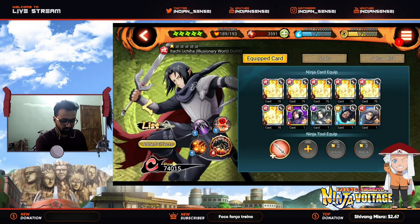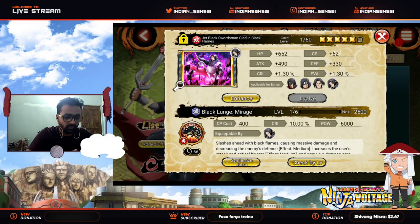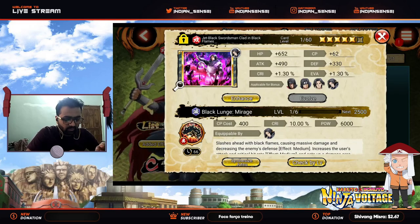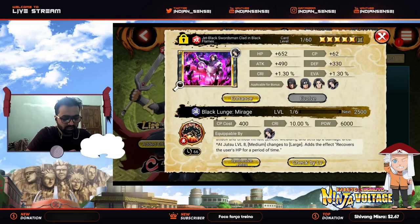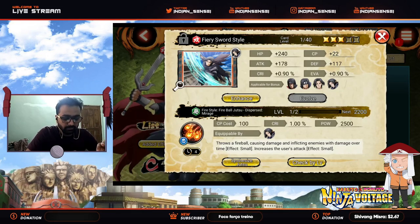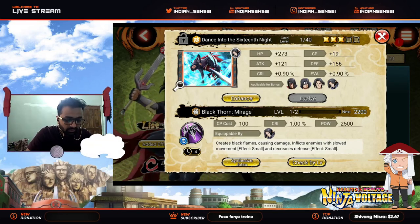His kit is not that great to be honest. I prefer the Illusionary World outfit Madara's kit rather than this Itachi, because Madara has some pretty good move sets. Anyway, we'll give it a try. It flashes ahead with black frames causing massive damage, decreasing the enemy's defense and increasing user's attack and critical. Hatred sets up a damage area. This is a three-star that throws a fireball causing damage and infecting enemies with damage over time, increasing your attack. He doesn't have any ailment and he's a red unit.